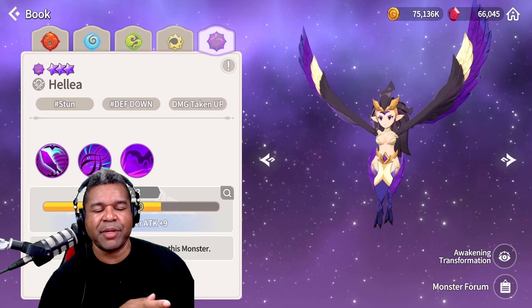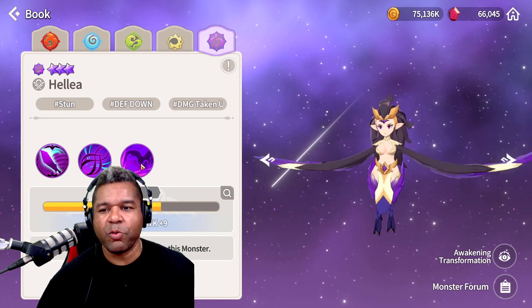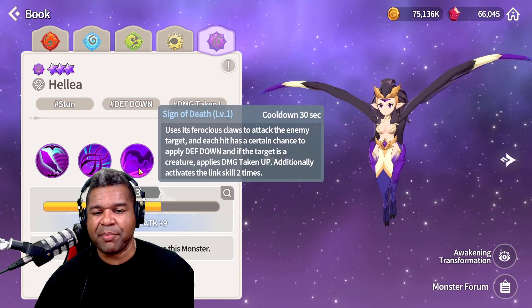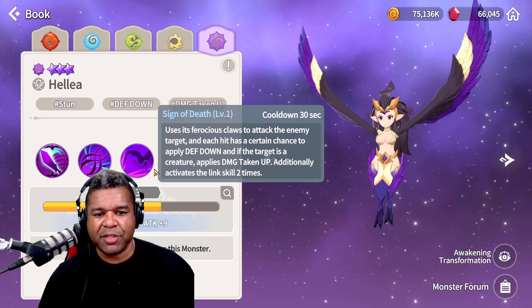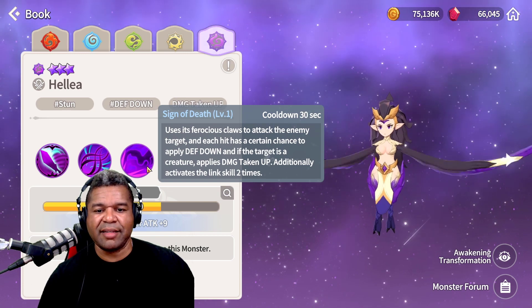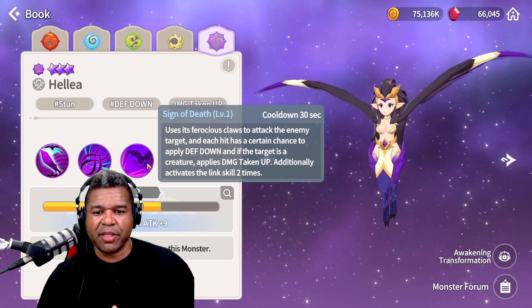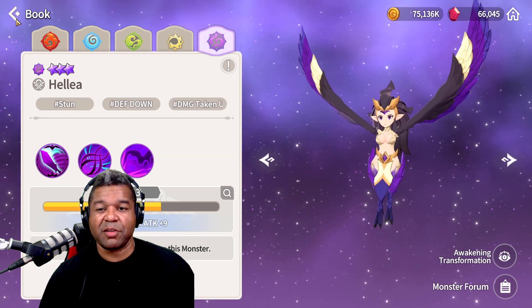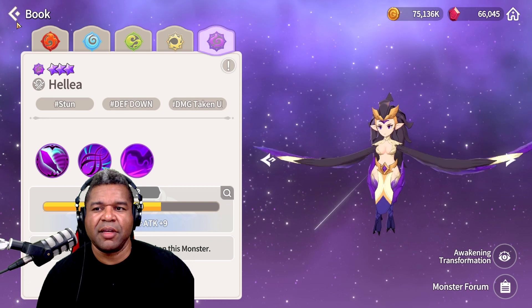Without question, Helia is one of the top units to use that specific LD ticket on, because she provides both defense down and damage taken up — a one-two combo for a ton of damage. She also provides additional opportunities to land that defense break and damage taken up together. She's a dark unit with neutral element advantage, and for beginners looking to create speed runs, she is without question one of the top units to have in your arsenal.